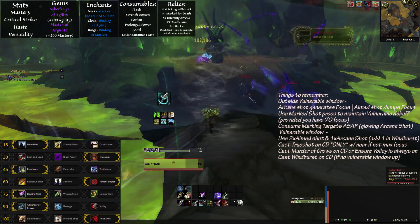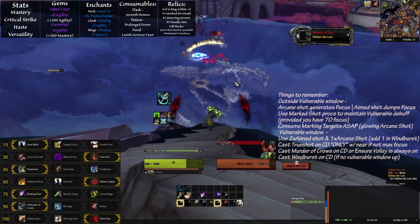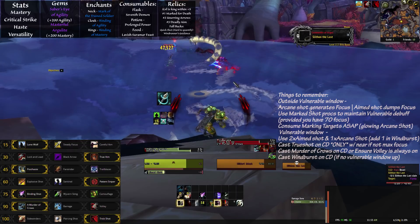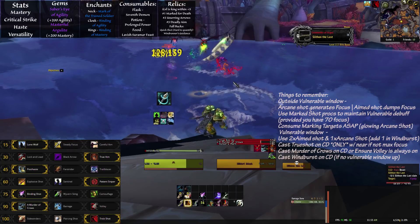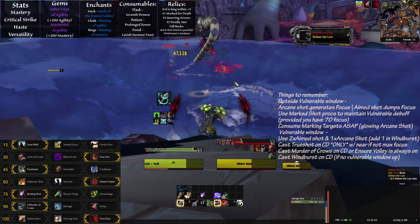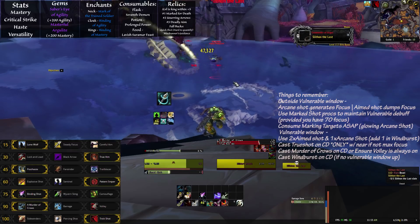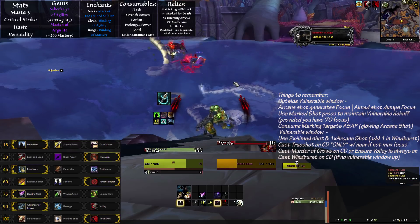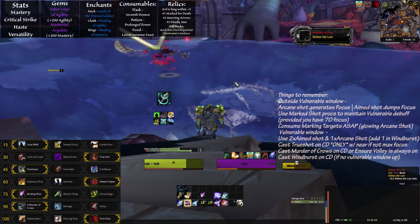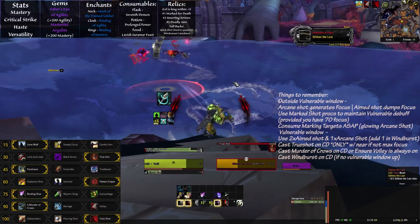You want to cast Marked Shot when it procs, provided you have around 70 focus, to create a vulnerable window. During this vulnerable window, you want to get in at least one Arcane Shot and two Aimed Shots in that order. When you use your artifact ability Wind Burst, you instead do two Arcane Shots and two Aimed Shots. Aside from that, just ensure that you're consuming your Marked Target's buff — which will cause your Arcane Shot to glow — as soon as possible, as this is what opens up the window for Marked Shot. Over time, you'll get much more of a feel for it and be able to almost anticipate those windows.